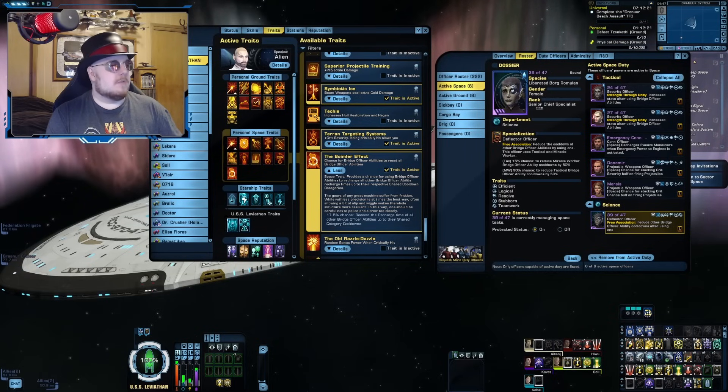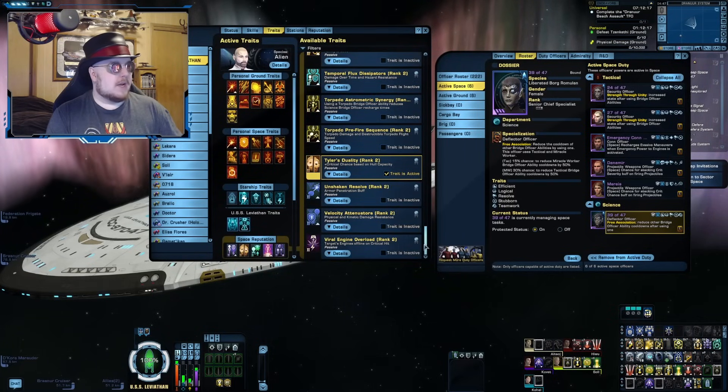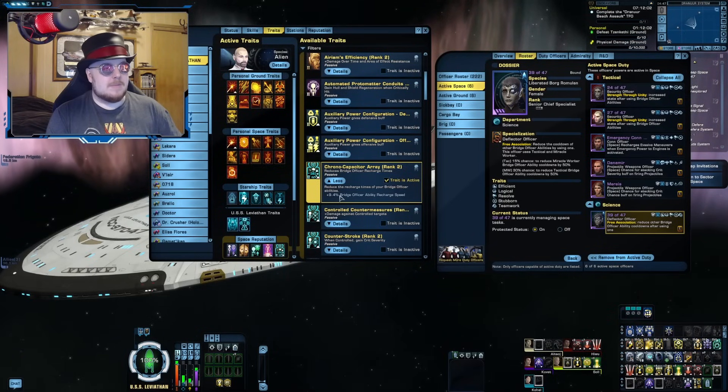If I'm concerned about getting more of my Bridge Officer abilities onto minimal cooldown, I could go into my space reputation traits and find the Chrono Capacitor Array to get a little extra recharge time reduction on my Bridge Officer abilities — that'll add an extra 9.4% if you have the rank two version.